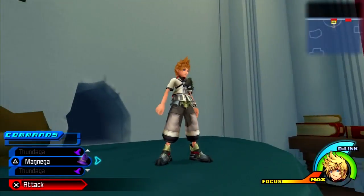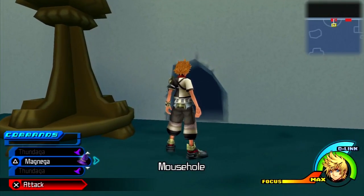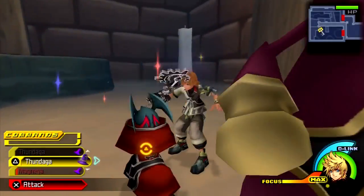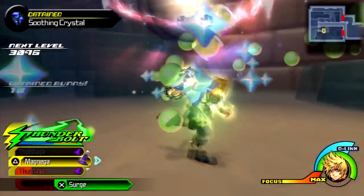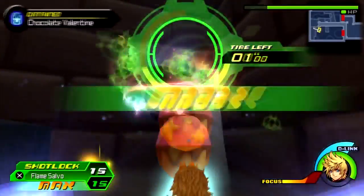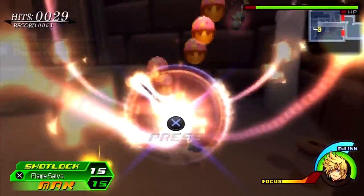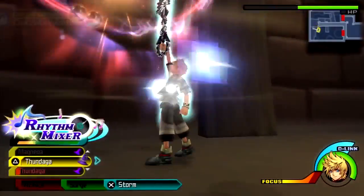We're now in the Castle of Dreams, and to get access to the next prize pods, they're in the mouse hole. But if they don't show up, you're gonna have to go back and forth until they do. They're at the far end. So make sure you pack a shot lock and let her rip. Ventus' area is actually exclusive to him — if you think you can try with another character, you're out of luck.